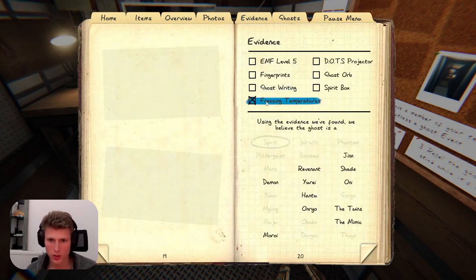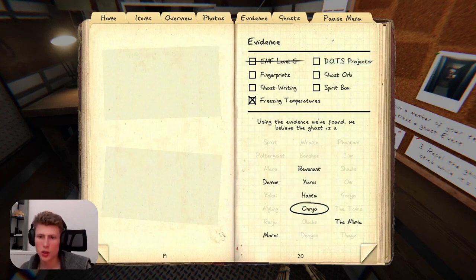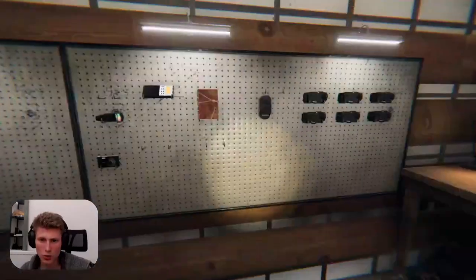So we've got freezing temperatures. I'm going to cross off EMF 5. We'll guess Onryo for now — I really don't want it to be a Demon. We've got the DOTS projector down, spirit box, and ghost writing still to try.